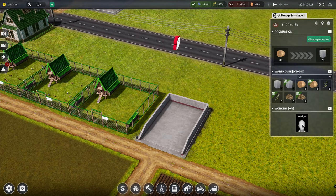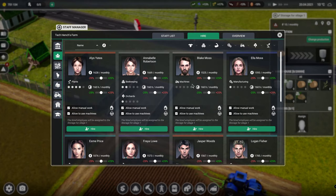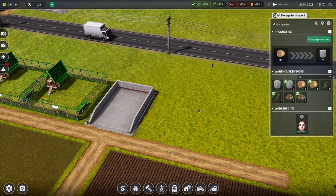We also need a person for this - so it's straw. We'll have a field where we can get and create straw. So we also need a person here - assign, we have to hire somebody. Guessing this is manufacturing. Freya at 1,500. And Max - how does Max want more money than Freya when she does two things and he only does one? Shocking. You're off Max. Freya, you're hired.